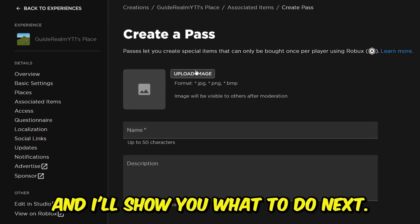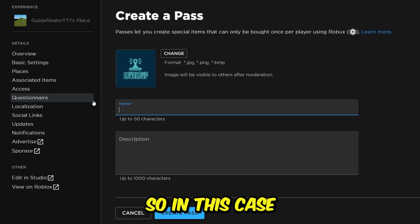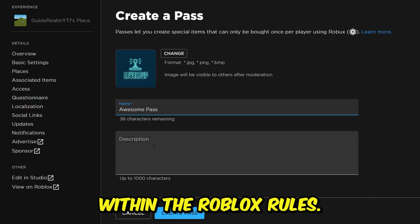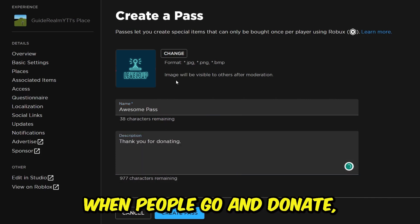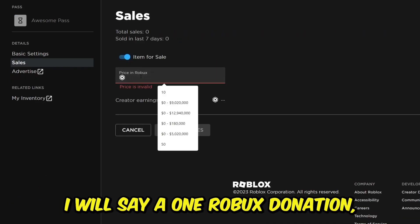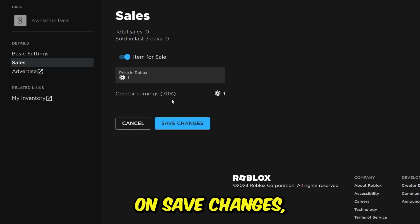Upload your logo, name the pass — making sure it follows Roblox rules — and set the price to whatever donation amount you want. For example, I'll set it to one Robux. Just remember Roblox has a 30% tax, so consider that when pricing. Then tap Save Changes.